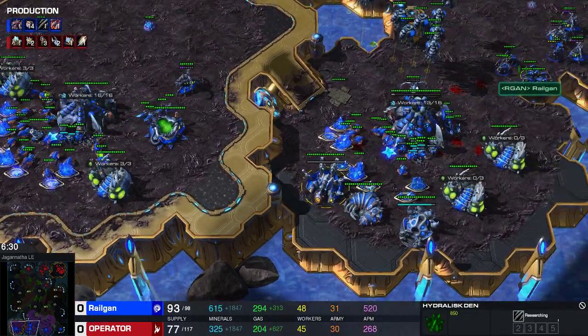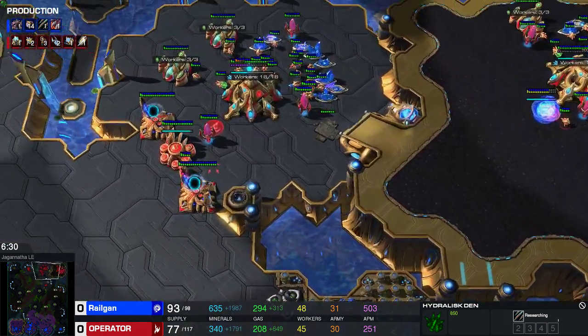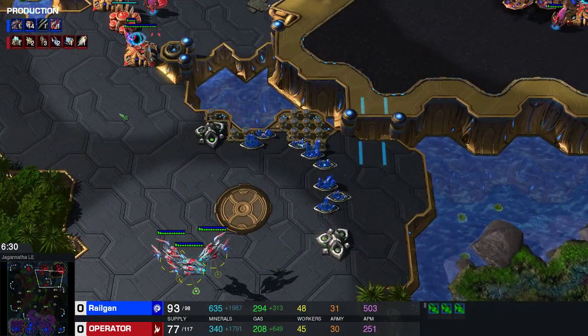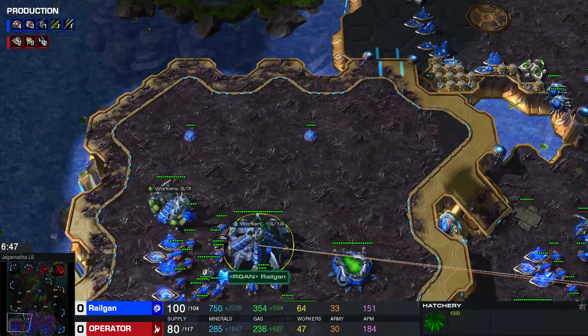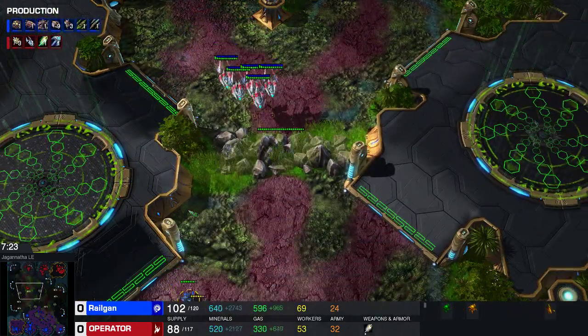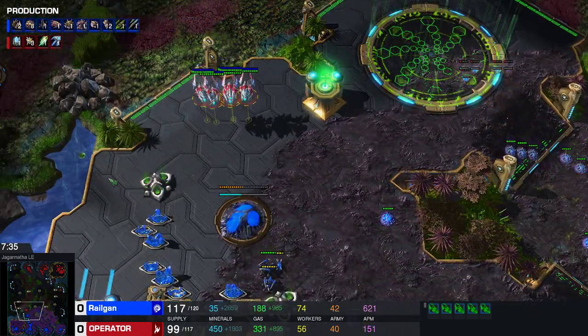Here's one important thing: if you're up against void rays, you really want to get a Hydra Den as soon as your lair is done. My lair was done, I started roach speed and got a Hydra Den. Also an evolution chamber for damage upgrades for your range units is really good, because a lot of the time the Protoss player will go for five or six void rays and then try to kill your main base. The only thing you can really do is pull all your queens and defend the base with your Hydras. Void rays are super fast — he doesn't even have the speed upgrade yet and they're still super fast.